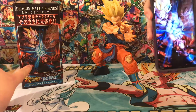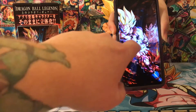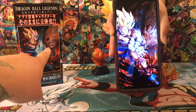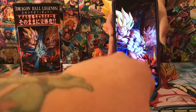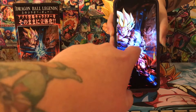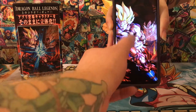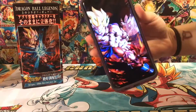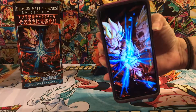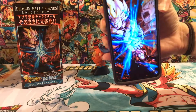In Dragon Ball Legends, if you actually touch the card it will start to change — his face will go from base form to Super Saiyan, and then he'll have his Kamehameha right there in the center. There's a way to do it — I think you have to push and hold, or tilt it a little bit. That's pretty cool.